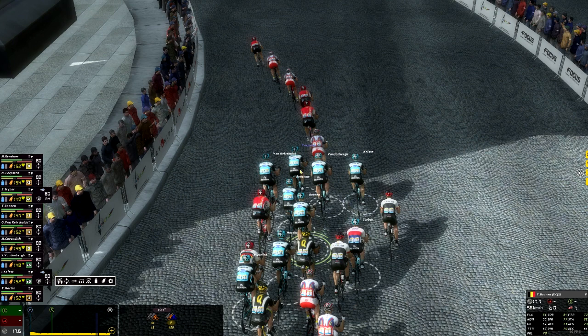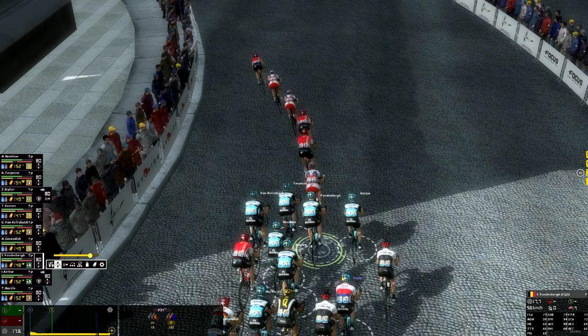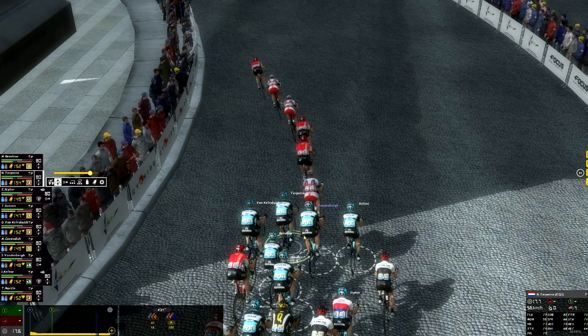What you start doing is you begin with the first guy who has the least amount of flat stat — the worst flat guy in your train. That's gonna be Vandenberg. Terpstra is about the same as Vandenberg so it doesn't really matter, but Vandenberg starts. The second guy should have a little more flat, because you don't want your first guy sitting at the front too long, otherwise you screw up your sprint train and he gets tired.